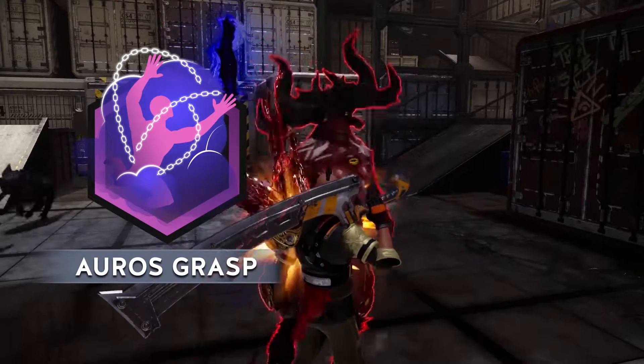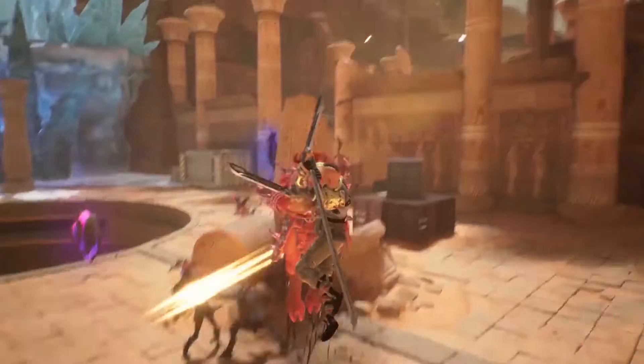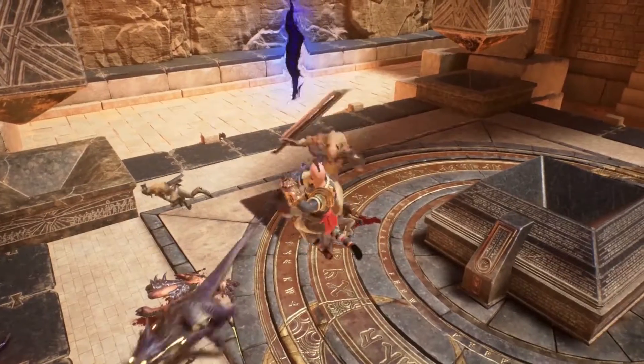Oros Grasp is a magically-infused chain that can be used to pull enemies from range, link combos, and counter enemies who attempt to block or evade your aerial combos.